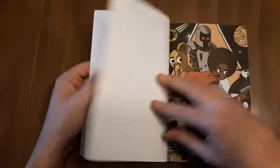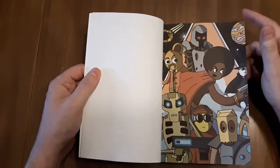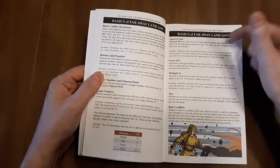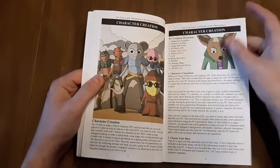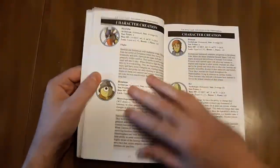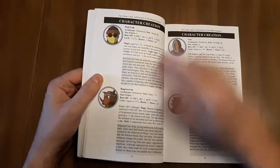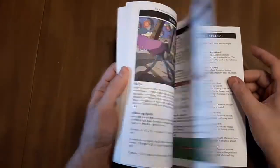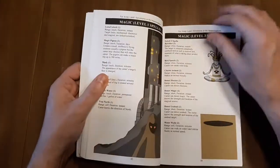So just a quick look inside. Some splash art there, table of contents, more full page art. And then we get into basic mechanics and then character creation. We'll jump through here pretty quickly — I won't go into a lot of detail on all this. The section on magic, spells and all that sort of thing.